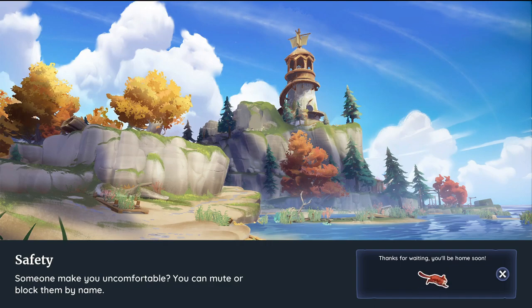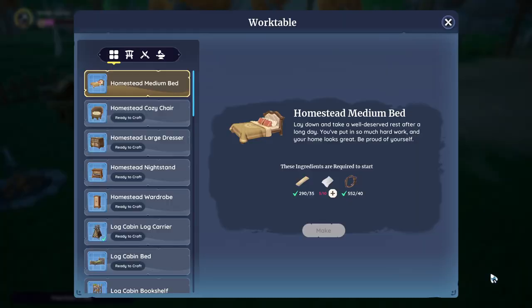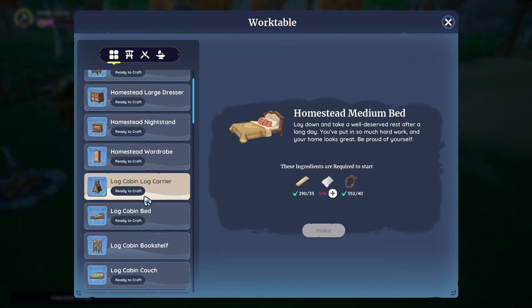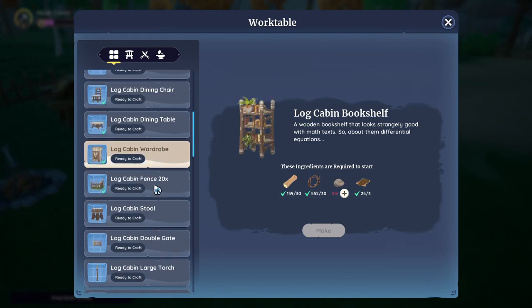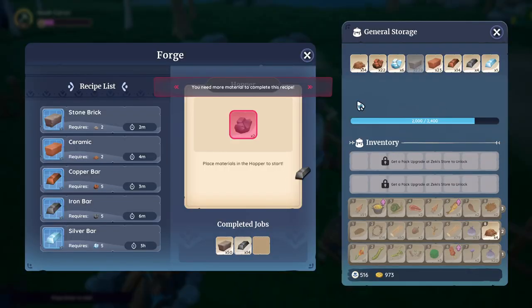Let's return home and start making this leather. I feel like I have a lot of it - maybe I might need to go take out some more animals, but I think I should be good right now. Free placement. I'll probably end up getting rid of all this log furniture, it's ugly. I don't have enough iron bars.